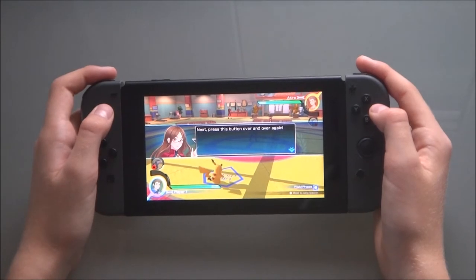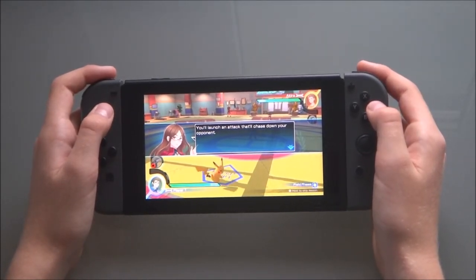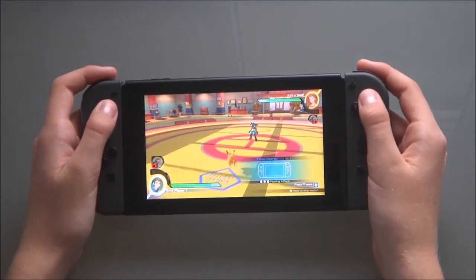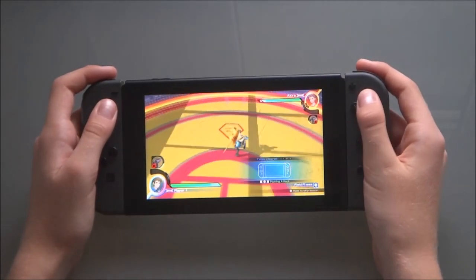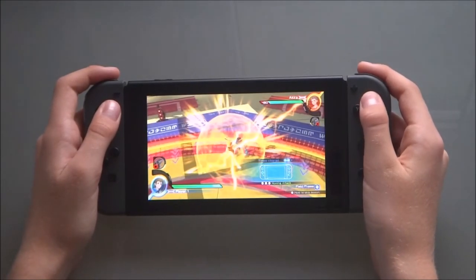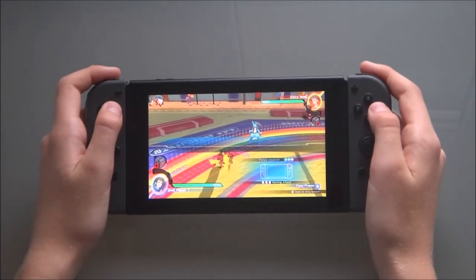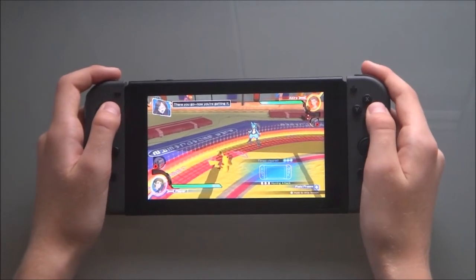Next, press this button over and over again. You'll launch an attack that'll chase down your opponent. There you go. Now you're getting it.